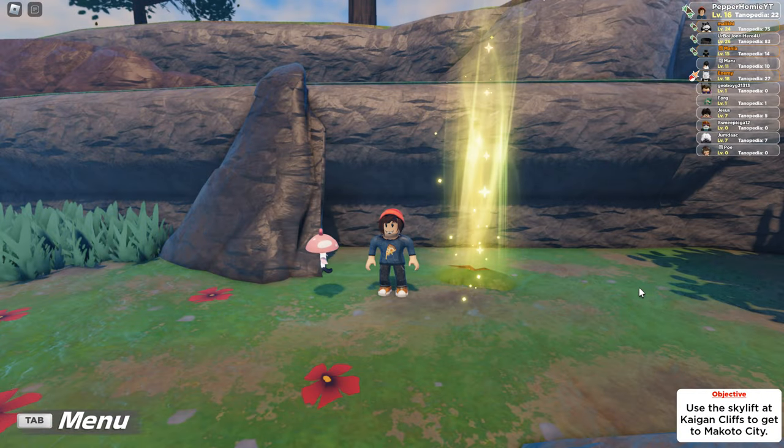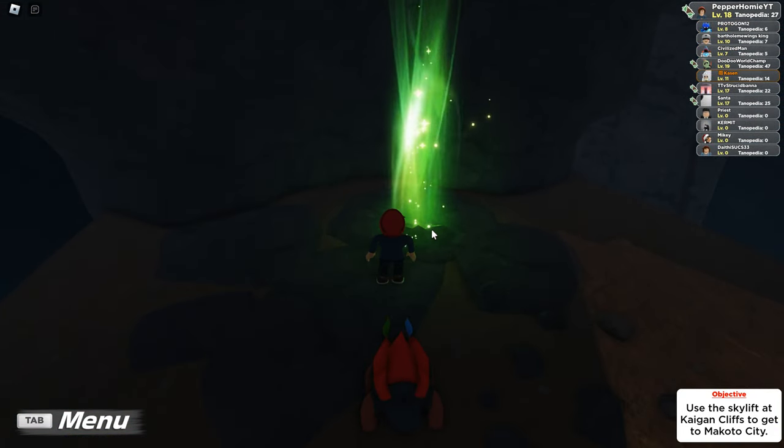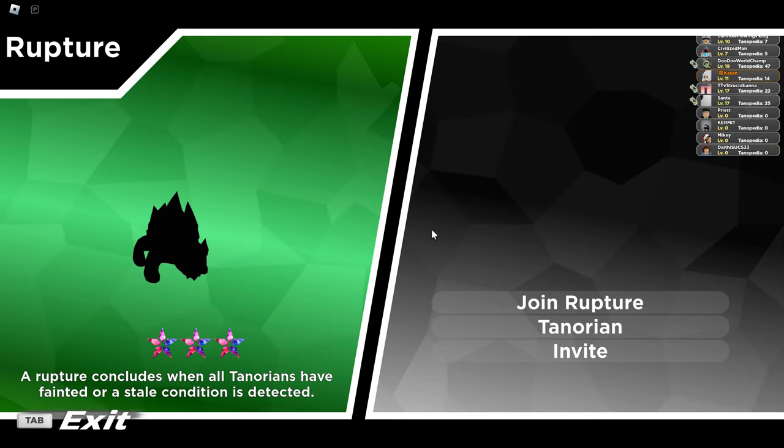Ruptures are cracks in the ground with light shooting out of them. When you find one, walk up to it and click on it. This will put you into the rupture lobby.